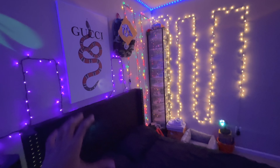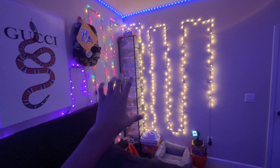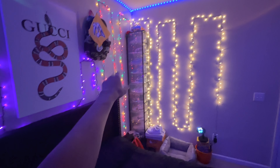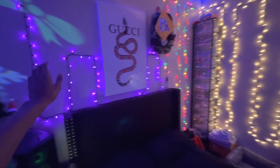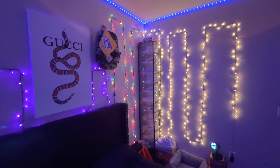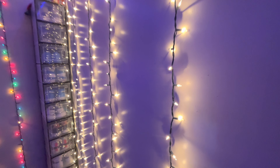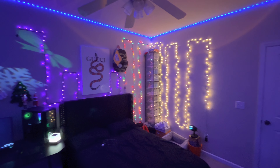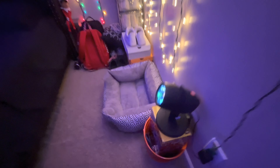The next thing I'm gonna go over is all of these fairy lights around my room. I have three individual sets of fairy lights — this one is more of a Christmas theme, this one I'm not sure, and this one is kind of a Halloween-ish one. But if you put it all together it looks really nice. You can literally find these fairy lights at the Dollar Tree or Walmart for cheap. It makes the room a lot more vibey.